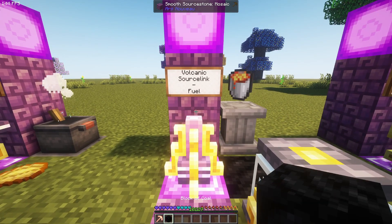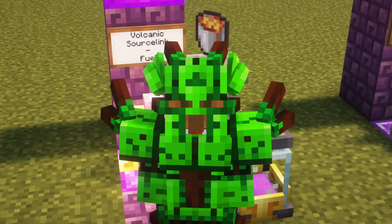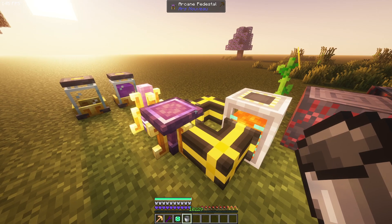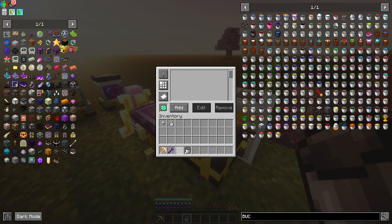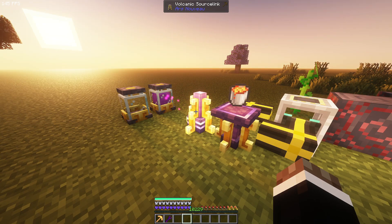The volcanic sourceling uses fuel to operate, producing 1,000 source per 60 items your fuel smelts, which is 10% of the jar. Once again we are using pedestals — connect it with a tank holding lava, and make it so the bucket cycles between the tank and the pedestal.